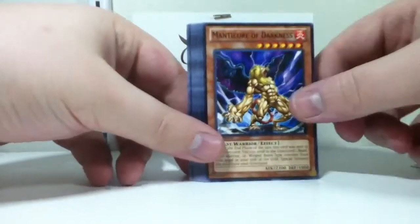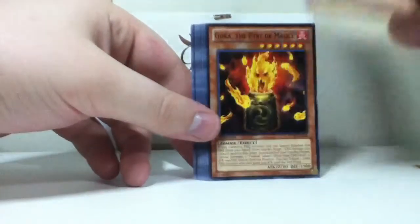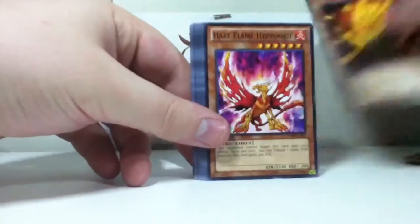Manticore of Darkness — nice. Always wanted this one; actually I always wanted two of them so I could make that loop, that Exodia loop.